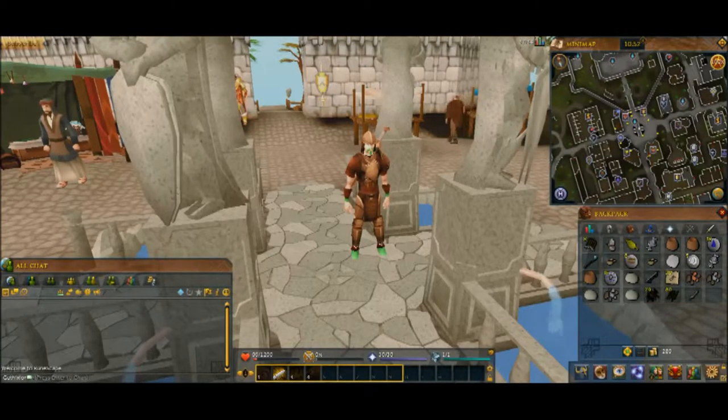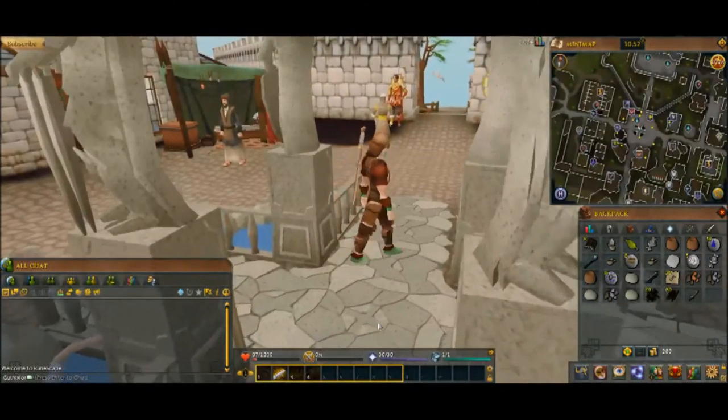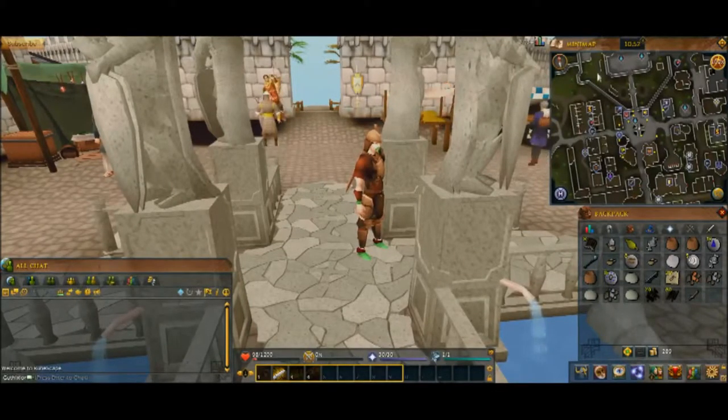I'm going to need to put my items away and this is a lot simpler than it seems. Right now I'm in Varrock, which is the second city you will probably visit after Lumbridge. You can see here on my minimap that I've got one and two banks — the West Bank and the East Bank. There are banks all over the place, in pretty much every major city several times over.